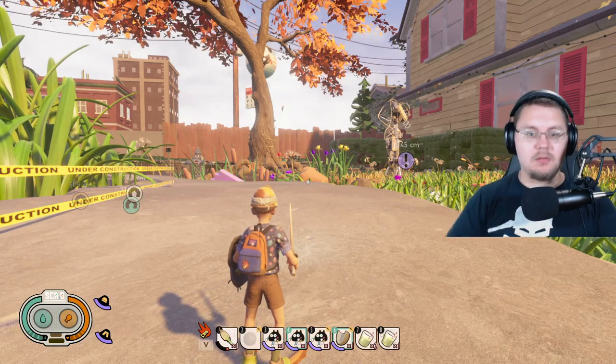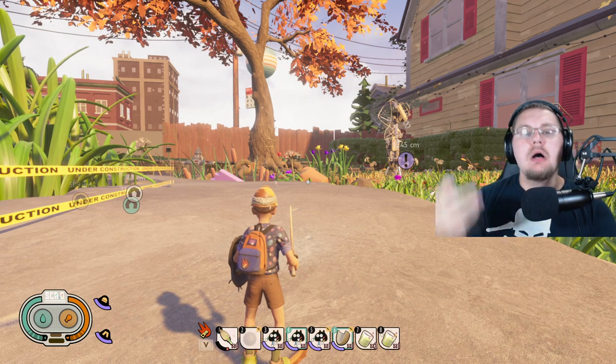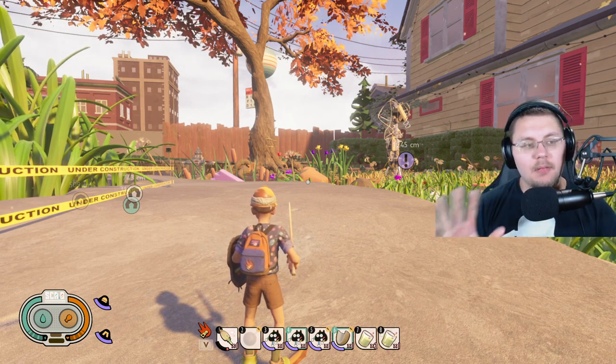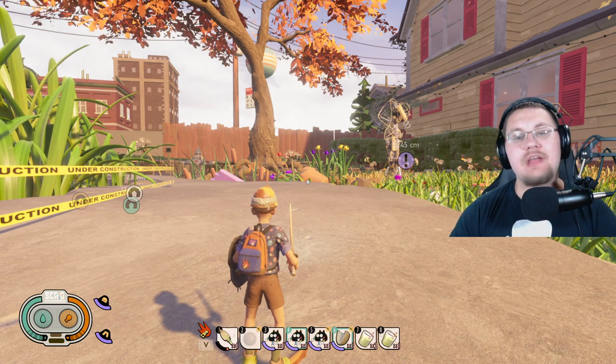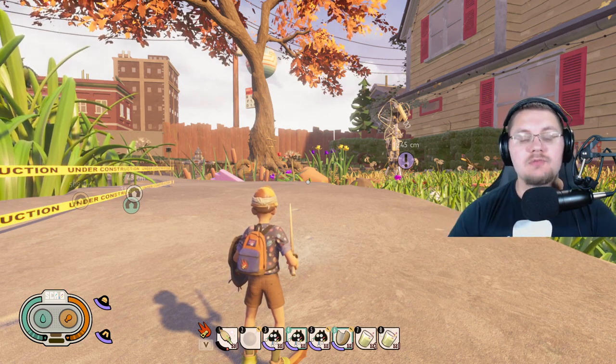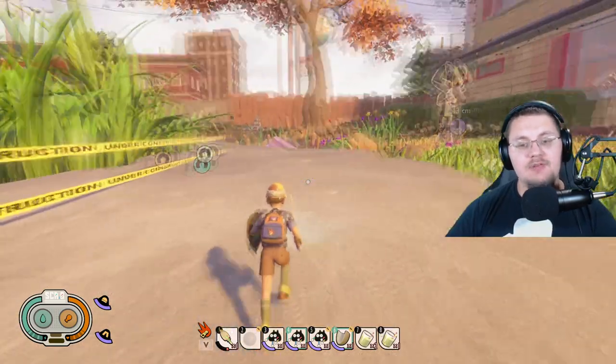Welcome back to another Grounded update video. Today we're hopping back into Grounded 5.0 and talking about a hidden cave in the game that reveals a creature that could be added to the game — it looks like another totem creature that looks really neat.